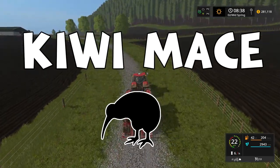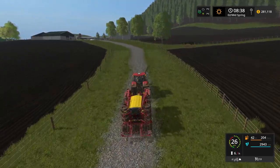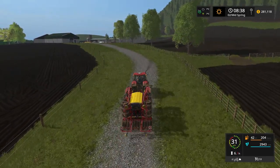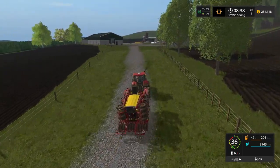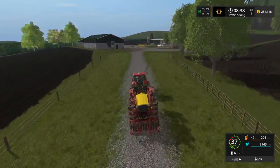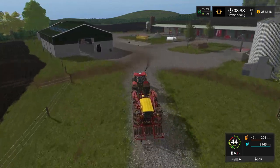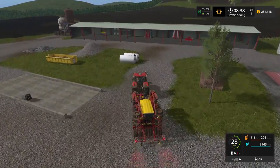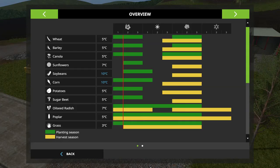Welcome back to Teltoro District everybody. It's mid-spring and the temperatures are the important thing at the moment. Our germination temperature, if you look up there in the HUD, is 7 degrees Celsius with an ambient temperature of 7 degrees Celsius. What that germination temperature means is that we are able to sow pretty much all our crops except a couple. If we just go into the seasons menu here, you can see the ones that are white are the ones we are able to sow at the moment.